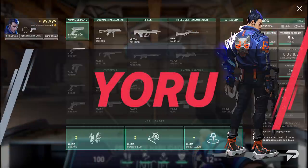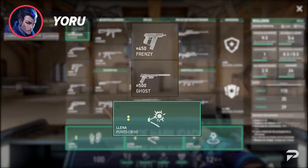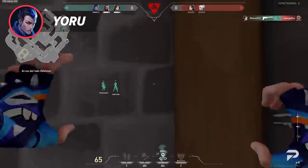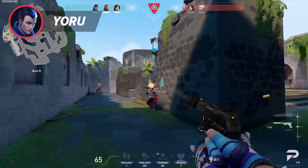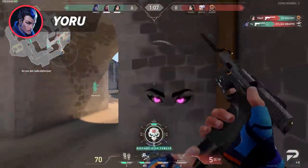Yoru is also straightforward and not different from his duelist counterparts, so he can rock a Ghost or Frenzy and take a flash with him for entry purposes. His footsteps are not a high priority to buy throughout the game, and he certainly does not need them on pistol rounds, so spend those credits on a flash and shoot away.